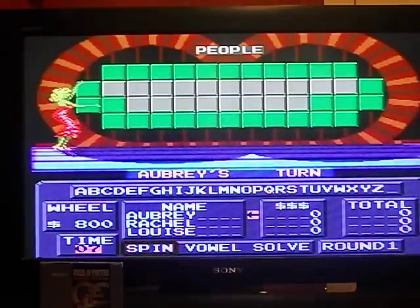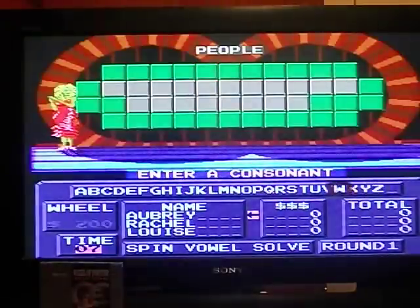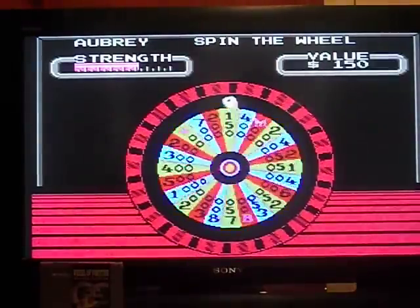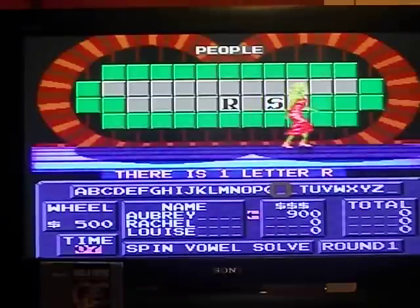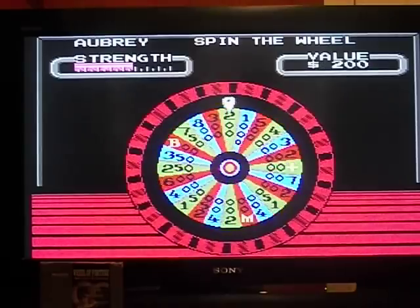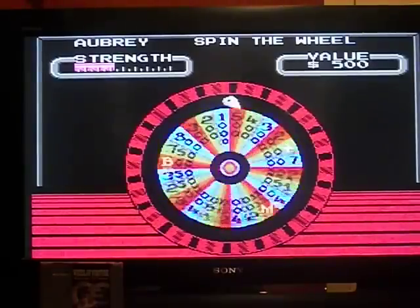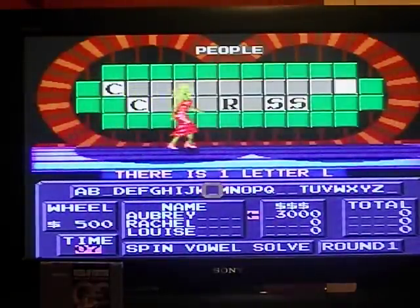First round category is People. Let's play. I spin for 200 and call S — two S's. Think I might know it already. Spin the wheel — 500. How about an R? How about one? Spin the wheel again. 800, call C — a couple of them. Spin again. 500, call L — there's one L, and up to $3,000 just like that.